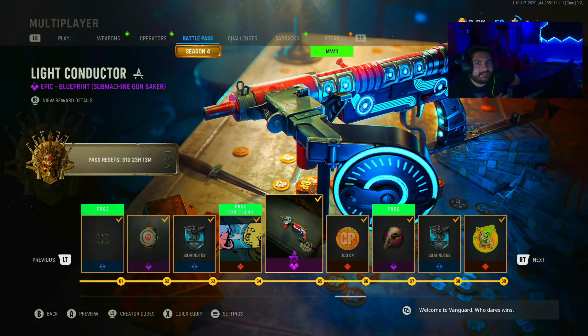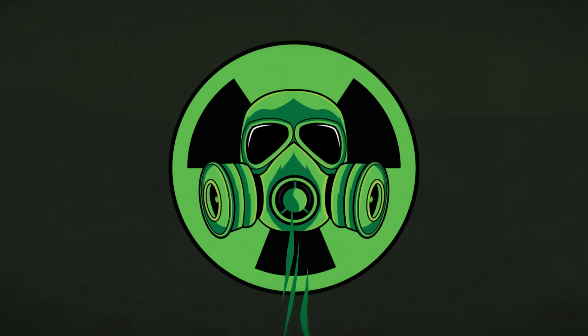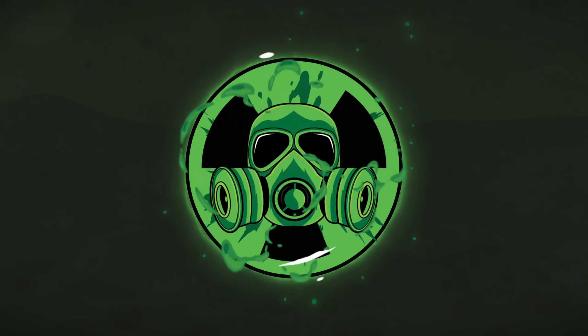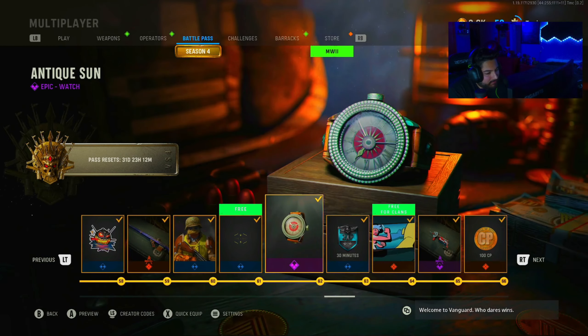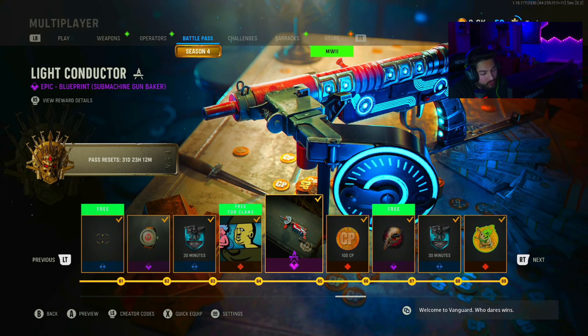We got the Light Conductor Sten. Let's take a look at it. So you get this at the completion of tier 65. It's not a free blueprint — you do have to buy the battle pass in order to unlock it. But this blueprint looks so sick. It's one of my favorite looking blueprints in the battle pass right now. Up until this point, this one might be my favorite one actually in the whole battle pass.